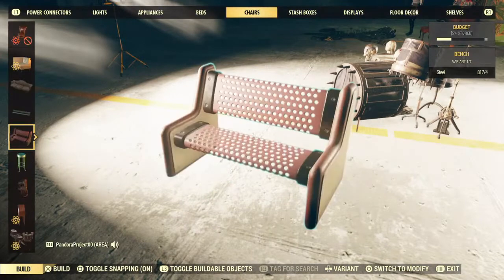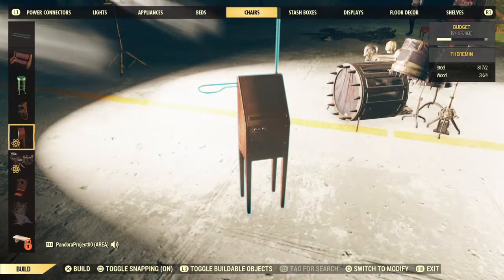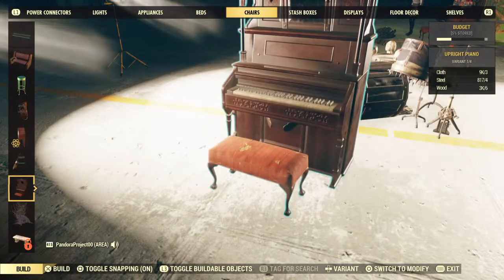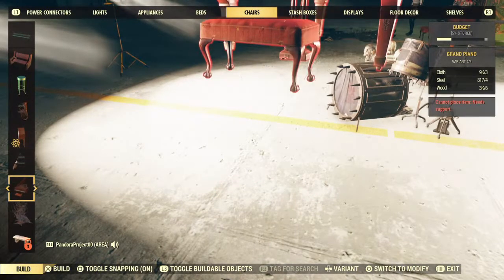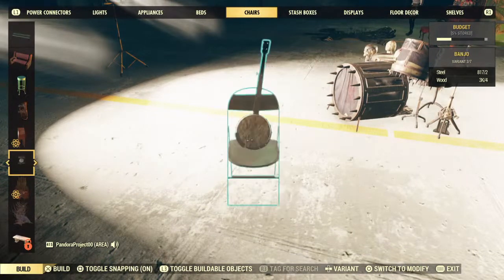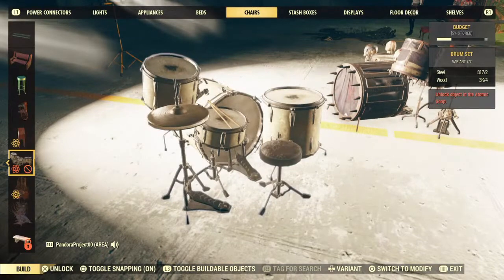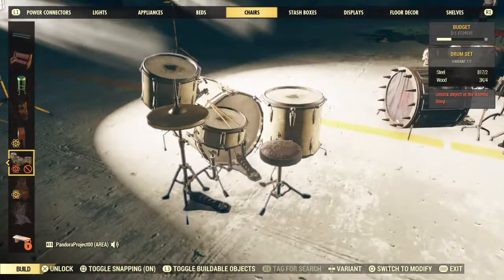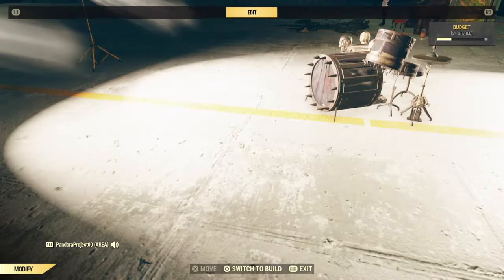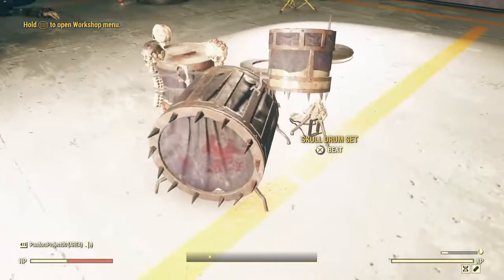In the Chairs section, there are some instruments, so you'll look for them — like there's the tuba. In this section, it might start with a guitar and chair, right above the upright piano or any other type of piano. With the acoustic guitar and the steel guitar, you will find the drums at the end, including the original set of drums, which I don't own. But we are going to be taking a tour of the Skalt drums, so let's get out of build mode and take a look.